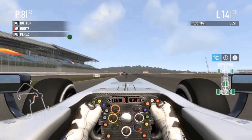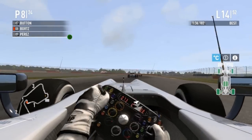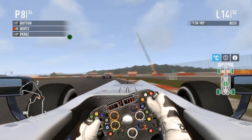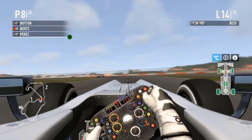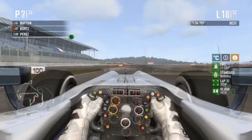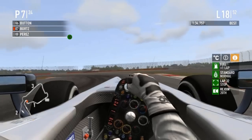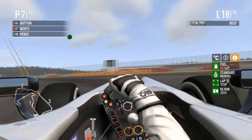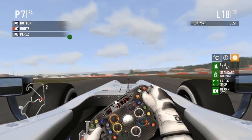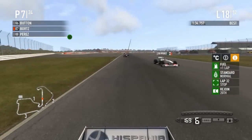He gets past Perez and the Sauber, and now he's behind Button — and that might be Alonso. Felipe had to go into the pits. Bortz has the DRS but isn't feeling confident enough to open it on that last kink. We're still behind Button on lap 18 with the planned pit stop on lap 32. Very scary moment there — full off-brake block and he's got it under control.